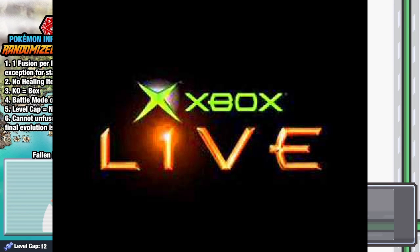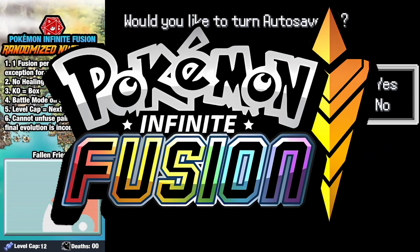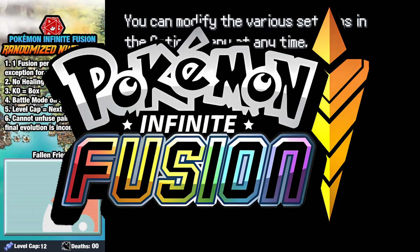Here are a couple things you may not know about me. Uncommon Soap comes from the Xbox Live random name generator, my daughter's name is Eevee, and look at this thing! That thing is from Pokemon Infinite Fusion, a fan game with over 175,000 different Pokemon combinations.